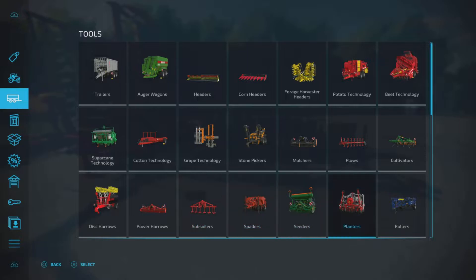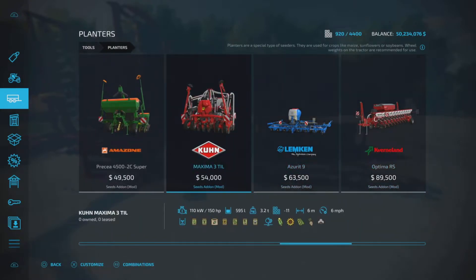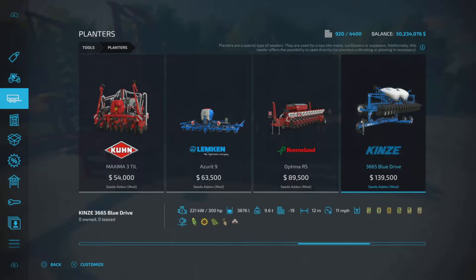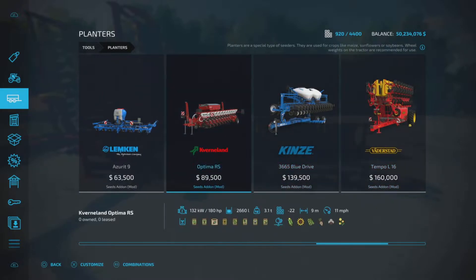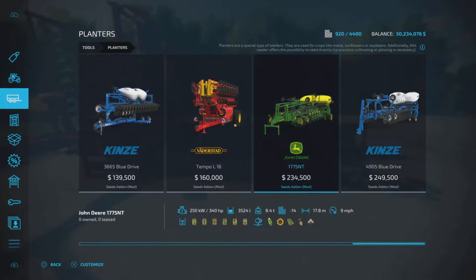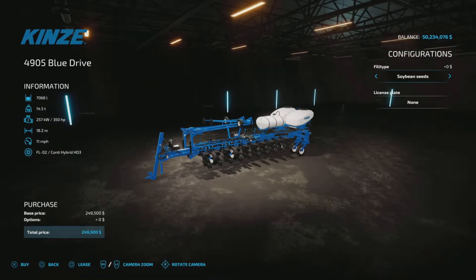Where are the planters? There we go. The planters can obviously be found in the planters section with the Seeds Add-on. If you go in here, we can see something like the Kinsey, the John Deere, the Kinsey with liquid fertilizer — but the seeds, of course, are corn seeds, sunflower, soybean, sugar beet, cotton, and corn.